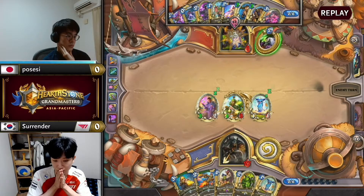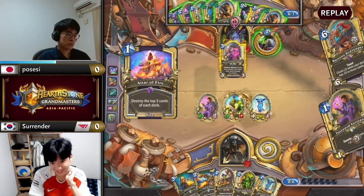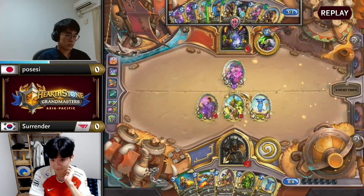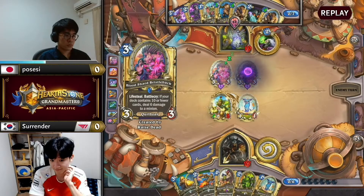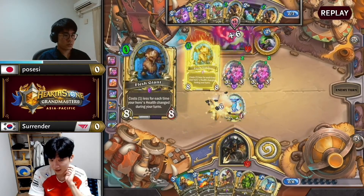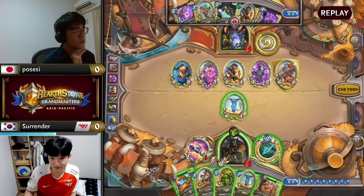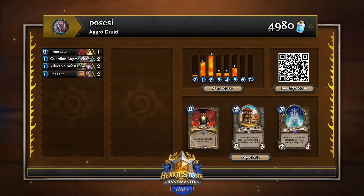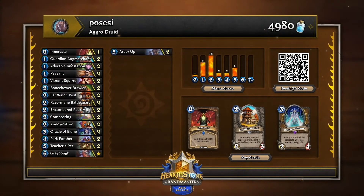Moving on to game two — it means Possessy is left with his Rogue and his Druid being the spice in his lineup. The aggro Druid as opposed to the Anacondra version that was much more popular over the last few weeks. What is it in your opinion that has led to such a surge in aggro Druid in APAC? I would say more towards realization — it's not as though this is just the secret deck everybody should be bringing. Players are thinking there's certainly going to be Rogue and Demon Hunter in most lineups.